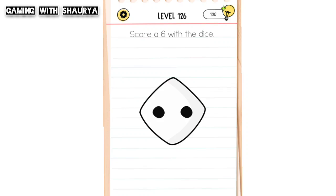Hey guys, please subscribe to my YouTube channel Gaming with Shorif for more solutions. Brain Test All-Star Level 126: score a six with the dice.